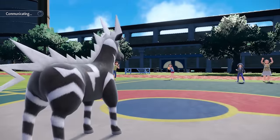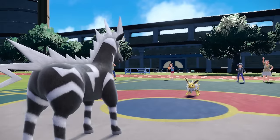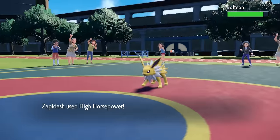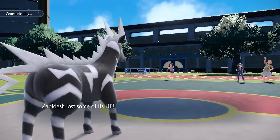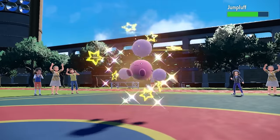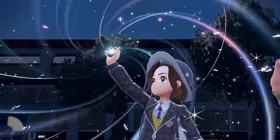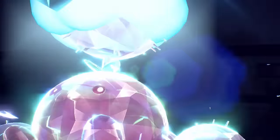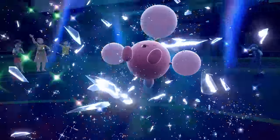When Super Cell Slam doesn't miss and you have an attack boost, it does a whole lot of damage. They bring in Jolteon, probably thinking I can't hit it with Super Cell Slam or Flame Charge. But what they don't know is I'm also a horse — I go for High Horsepower. We are faster than Jolteon after the Speed Boost, and a hoof to the face does not feel great. Zebstrika is in easy win condition. They go back to Jumpluff and Terra it, but I Flame Charge through the Terra and that's the win.